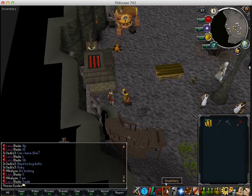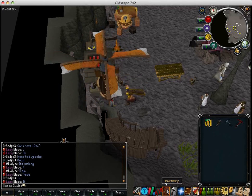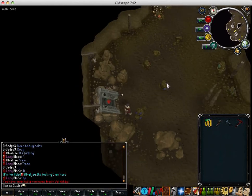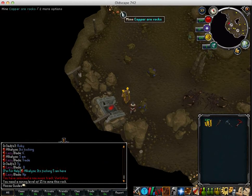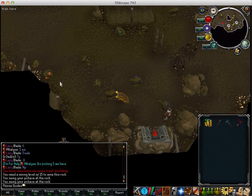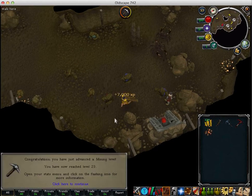Then go to your skill teleport and teleport to mining and go to the mine zone. Wait for the super teleport cutscene to go and then you're going to want to mine copper.